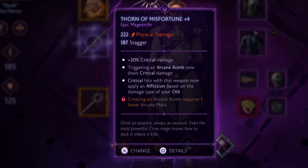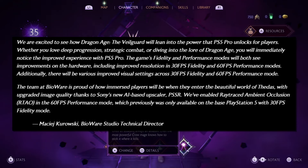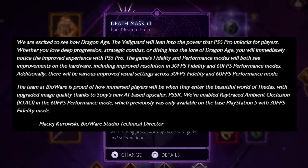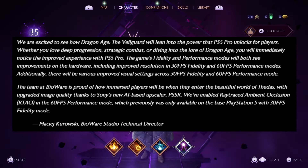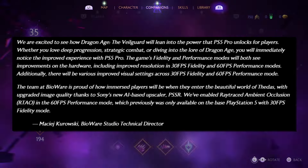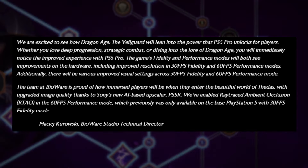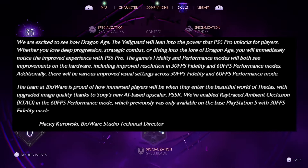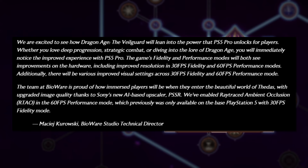Check out a quote from the technical director: 'We're excited to see how Dragon Age: The Veilguard will lean into the power that the PS5 Pro unlocks for players. Whether you love deep progression, strategic combat, or diving into the lore of Dragon Age, you'll immediately notice the improved experience with PS5 Pro. The game's fidelity and performance modes will both see improvements on the hardware, including improved resolution on 30 FPS fidelity and 60 FPS performance modes. Additionally, there will be various improved visual settings across both modes, with upgraded image quality thanks to Sony's new AI-based upscaler, PSSR. We've enabled ray-traced ambient occlusion in the 60 FPS performance mode, which was previously only available in the base PlayStation 5 with a 30 FPS fidelity mode.'